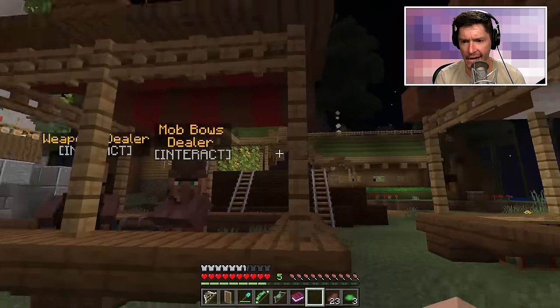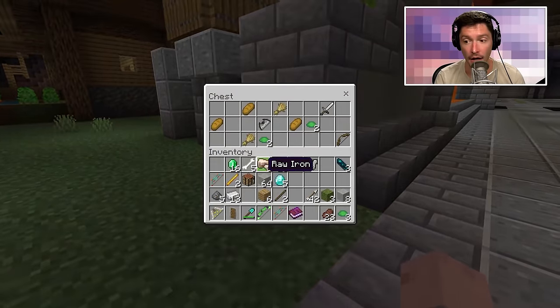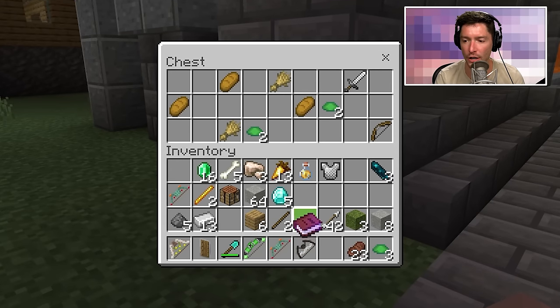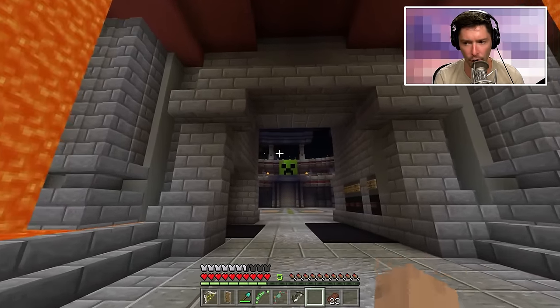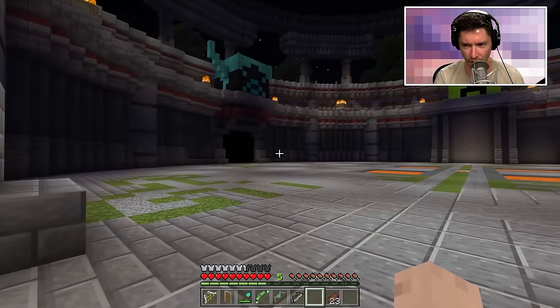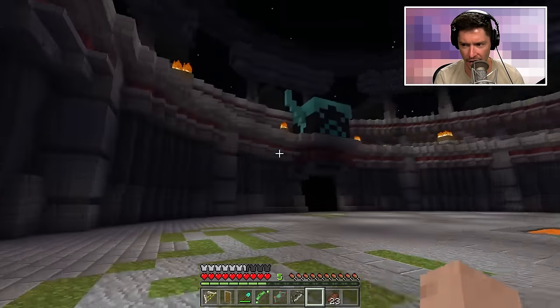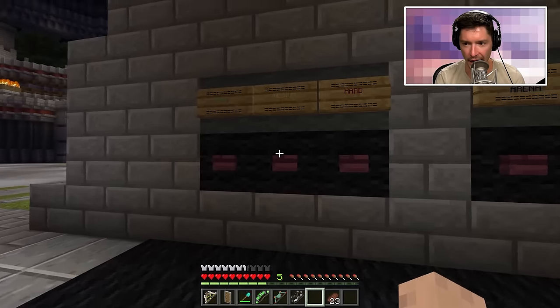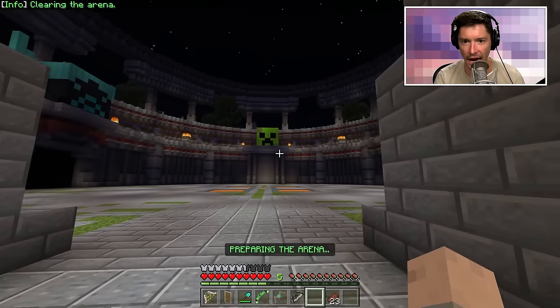The spider web bow is just sitting here — these are actual weapons just sitting around. Be careful where you store your weapons. The Battle Arena looks interesting — there are buttons, and I can see a warden, a creeper, and a zombie. There are signs for easy, medium, and hard, and I can clear the arena.